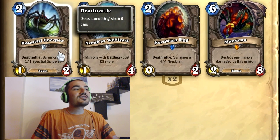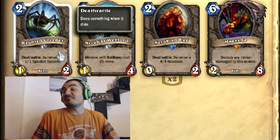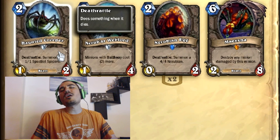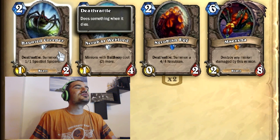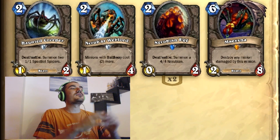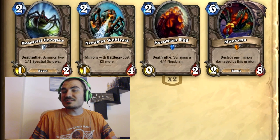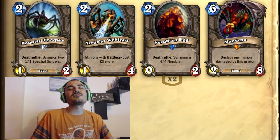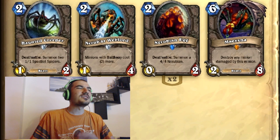Haunted Creeper surprised me — I thought it was originally pretty terrible, but if you add up all the numbers it's quite good. Because it's one attack, one health, it doesn't seem great at first since those creatures are generally just fodder. But as it turns out, because Zoo is pretty powerful, Haunted Creeper works really well. It's a sticky creature, it's hard to get rid of all the tokens from this one minion, and the Deathrattle does synergize with Knife Juggler. You kill it, your opponent spawns two creatures, you throw two daggers and start juggling. This card is very, very good and I expect it to stay in Zoo and Hunter decks.